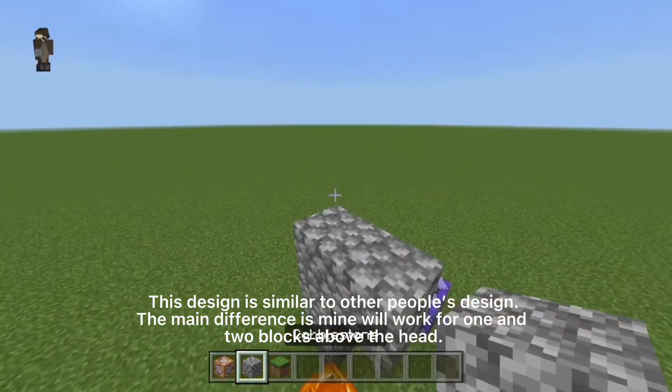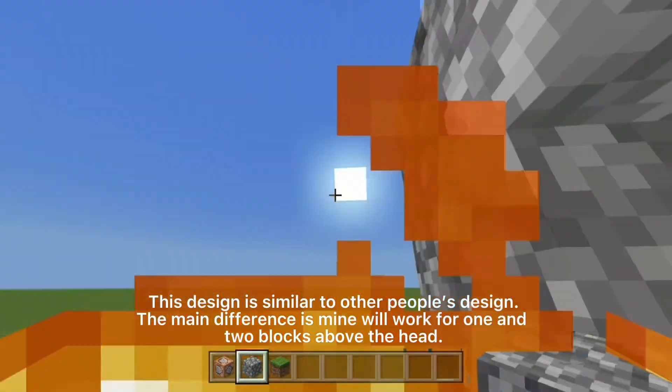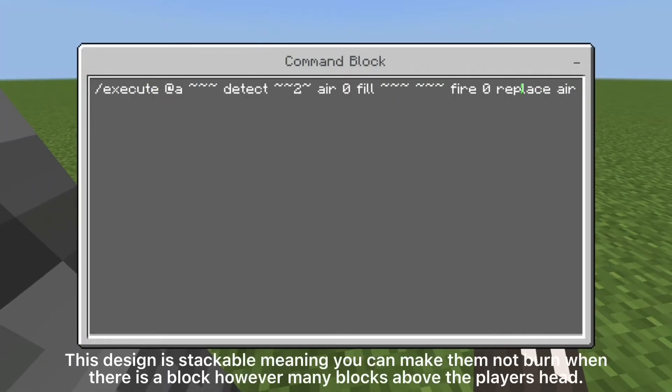This design is similar to other people's designs. The main difference is mine will work for one and two blocks above the head. This design is stackable, meaning you can make it so players don't burn when there is a block however many blocks above the player's head.